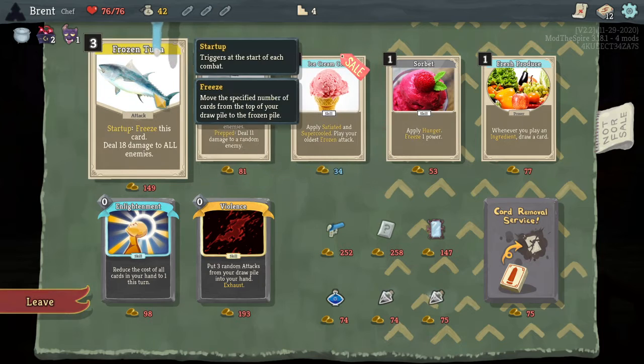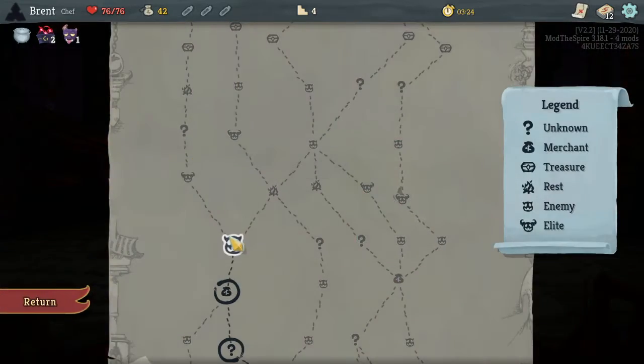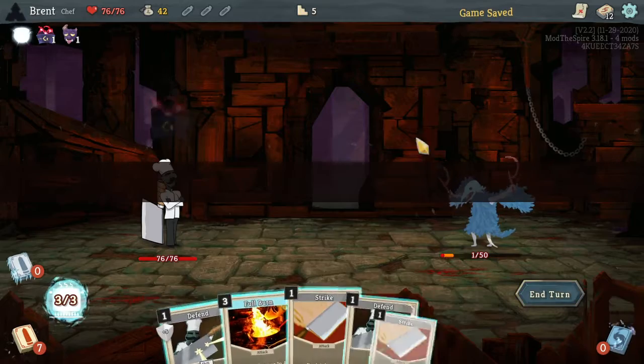In another shop: Sorbet, Ice Cream, Frozen Tuna Fish! Start up, freeze this card. I didn't get it — 18 minutes in and I don't know what's so good about it.